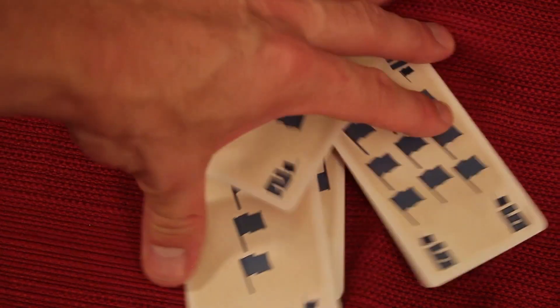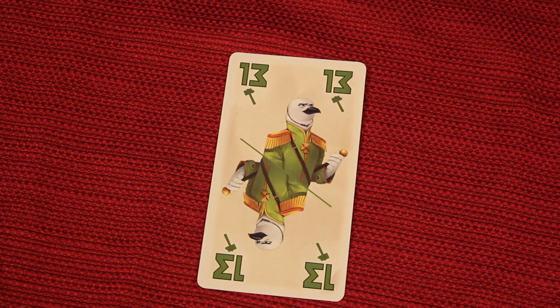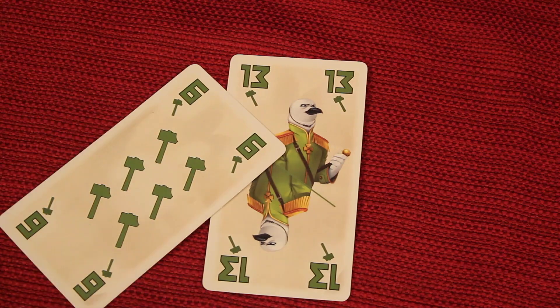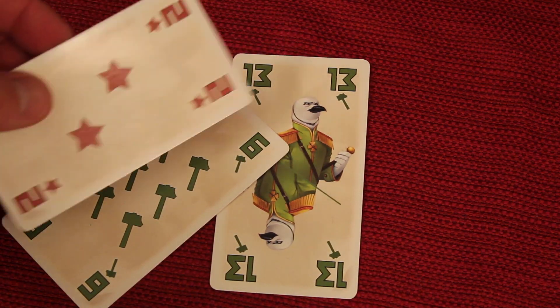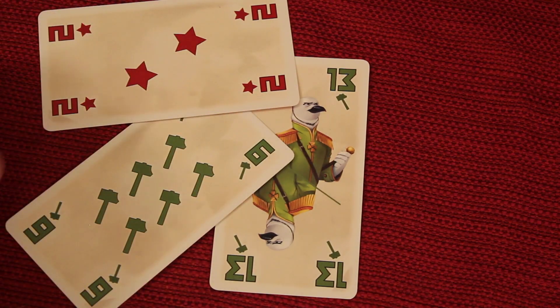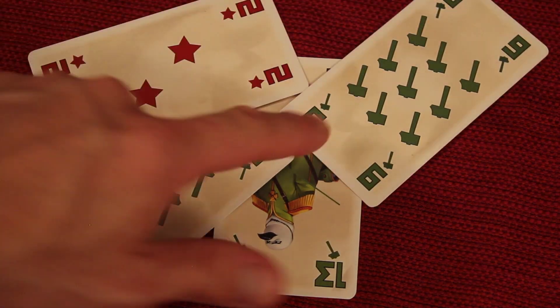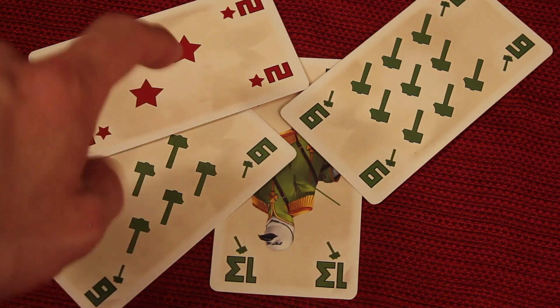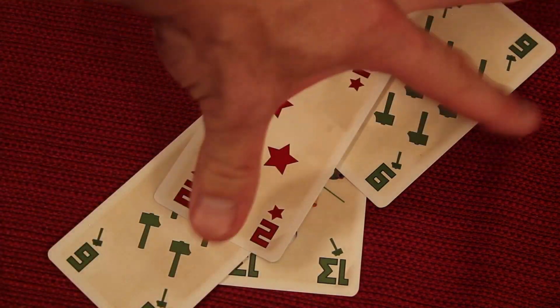The player with the highest card wins the trick, takes all those cards and flips them face up in front of themselves. That player then starts the next trick. Let's say they lead with the green 13 — they think they'll win, but the next player can't follow suit and instead plays red, which happens to be trump. If you can't follow suit and you throw down a trump card, it beats the suit that was led. So even though green 13 was led, the trump player actually wins the trick.